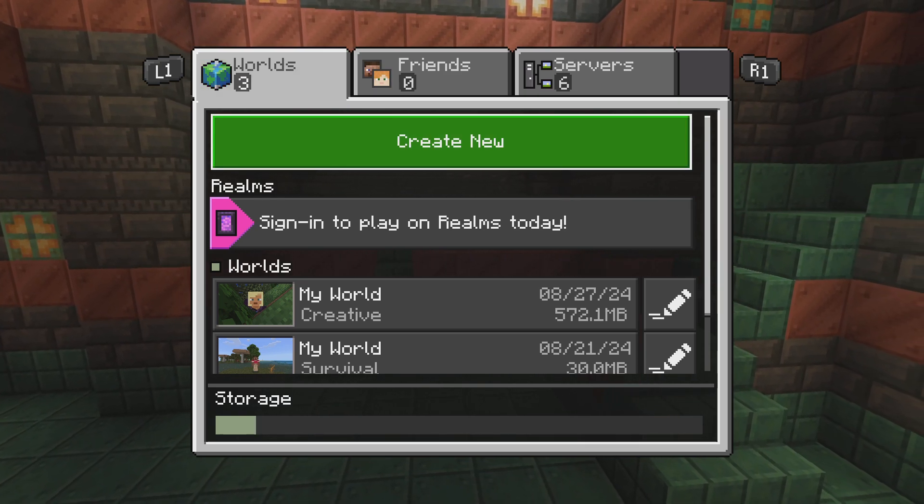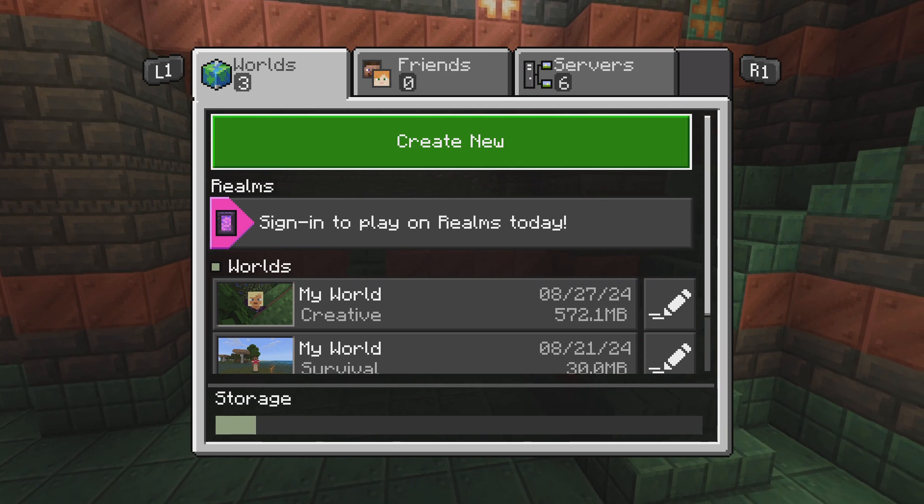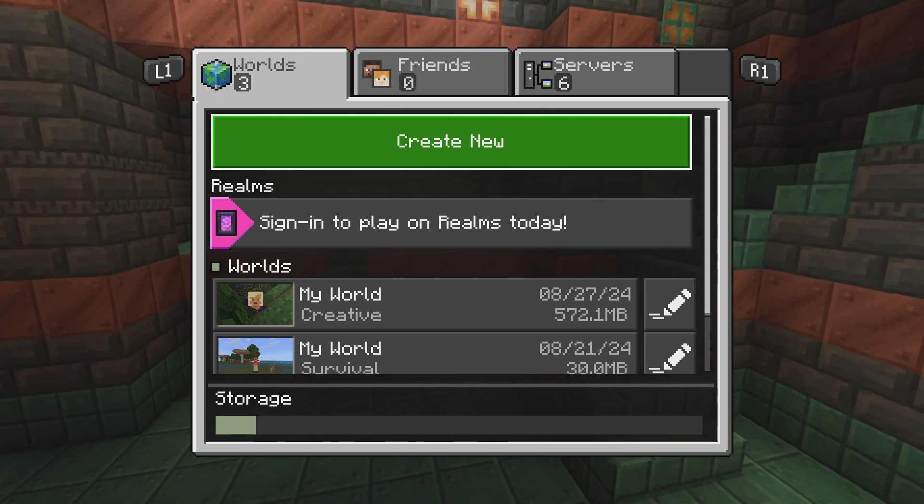World tab. Press the L1 button to tab left. Press the R1 button to tab right. World three, tab one of three.